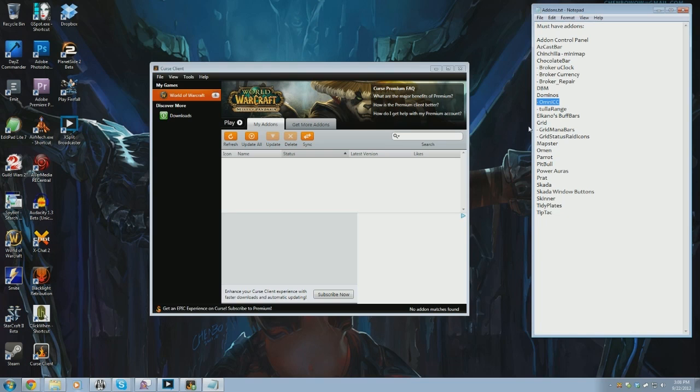OmniCC allows you to adjust the way that timers count down on your bars. Tola Range is something that will allow me to make the different icons change color when I'm out of range or out of mana. Elcano's Buff Bars — I just like it. It's pretty configurable and I've found a nice way to set it up that I really like.